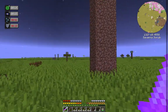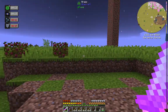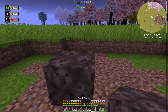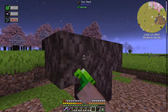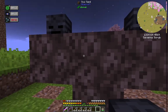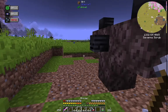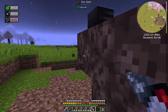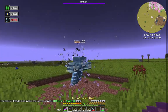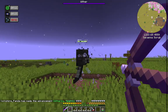Hey everyone, back on Enigmatica 6 with the Arch Panda and back in our little mate-do arena. We're going to have a stab at the Wither. That might have been a little bit of a boo-boo there, but there we go — that's better. Just wait for it to boom and then we are on.